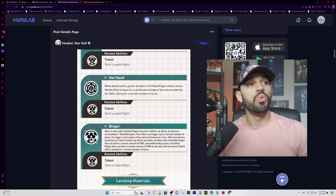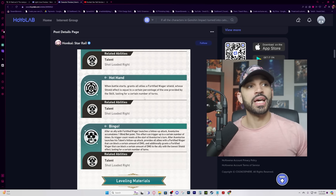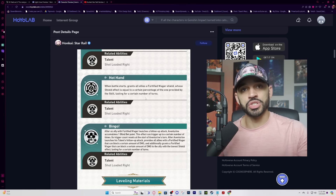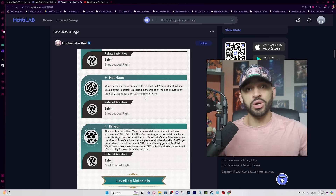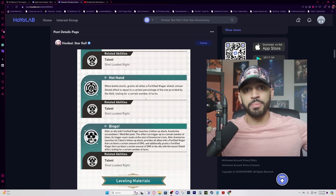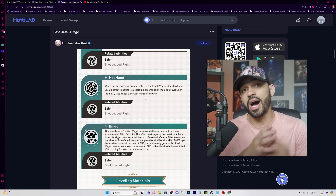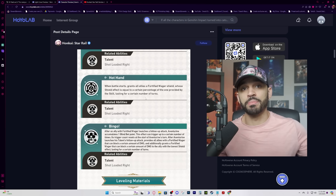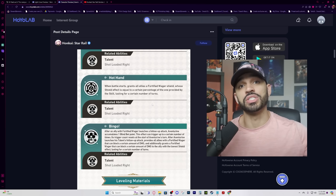Moving on to the second trace: when battle starts, it grants all allies a Fortified Wager shield, and grants him a shield whose effect equals a certain percentage of the skill's shield, lasting for a certain number of turns. Basically, when you go into battle with Aventurine on your team, everyone gets a free skill shield proc. That means you can open with a basic attack instead of manually casting a shield, giving you skill point positivity going into battle.